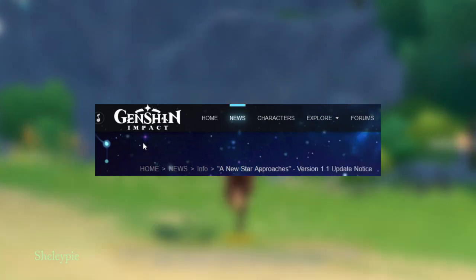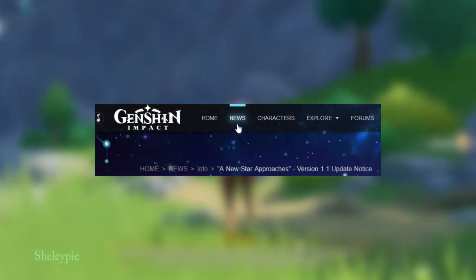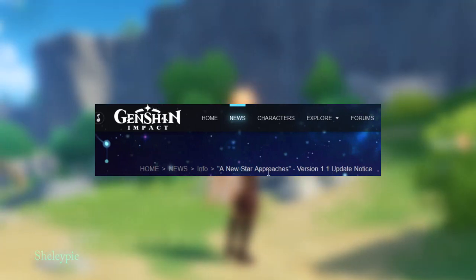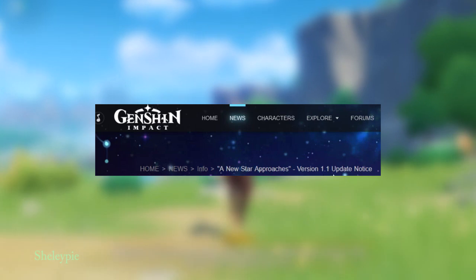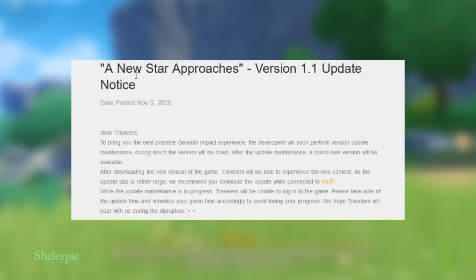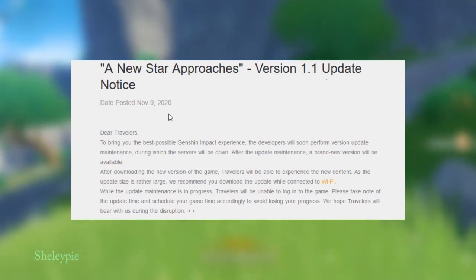Hey guys, so in Genshin Impact it's in the news section here — a new style approach: Version 1.1 update notice. The article is titled 'A New Style Approach: Version 1.1 Update Notice.'